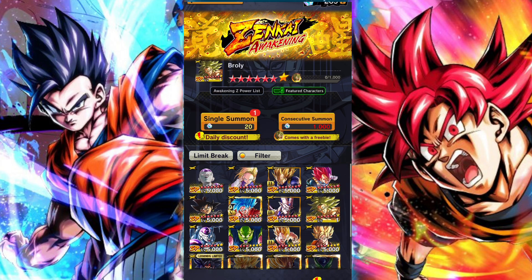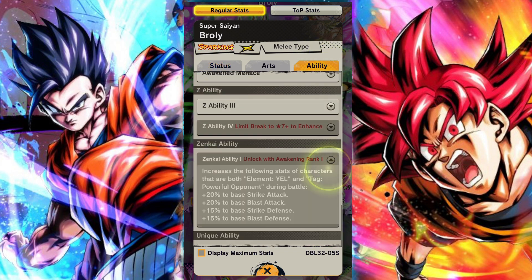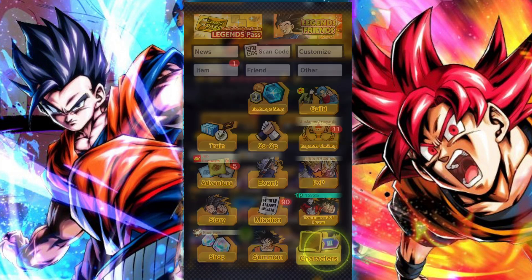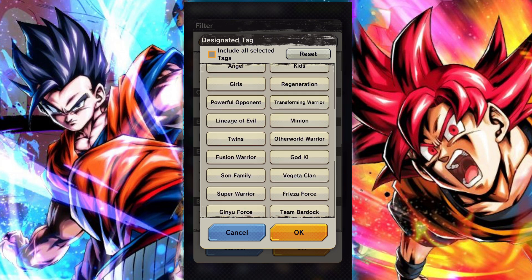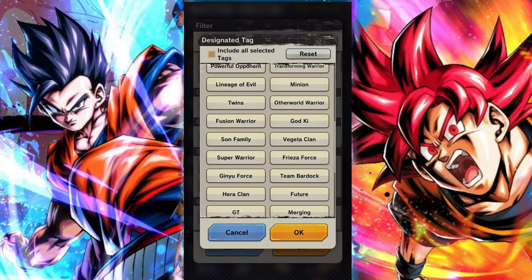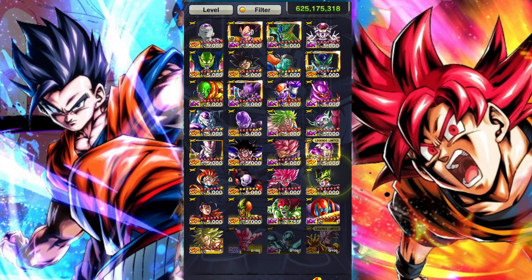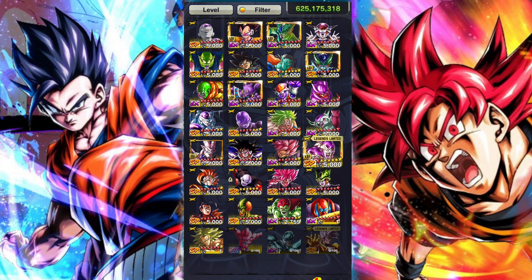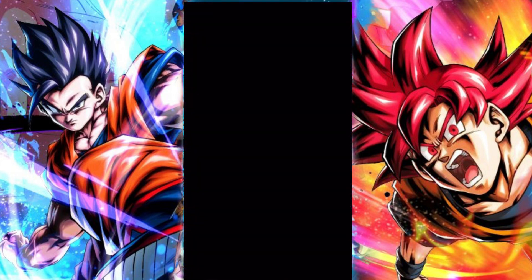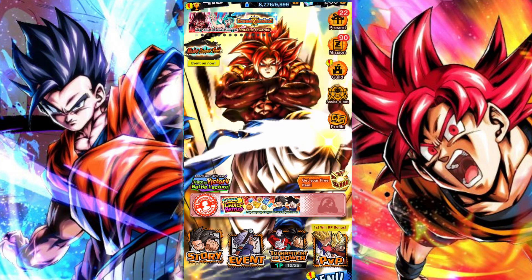For yellow powerful opponents there are some interesting choices and a good use for his boost. There's the yellow legends limited Baby, who is a pretty good choice. Yellow Frieza isn't too bad either, yellow Jiren is getting a buff, and we just got a Zenkai for yellow Sin Shenron, so there are some possibilities. Generally speaking, Ultra Good Buu is probably still the biggest boost from this. But that's it from me — see you guys in the next one!